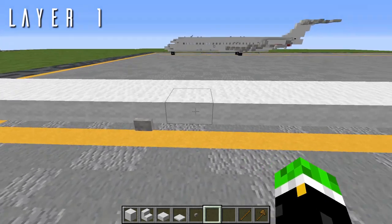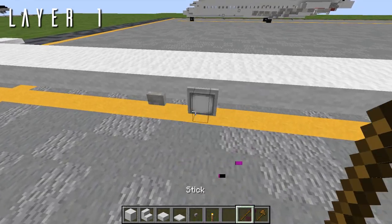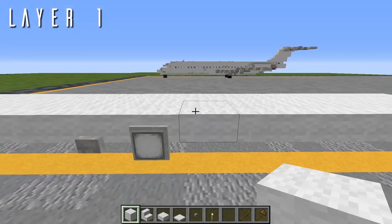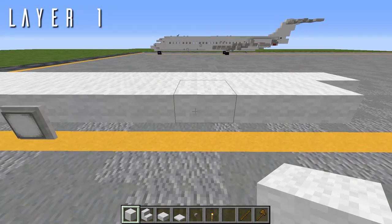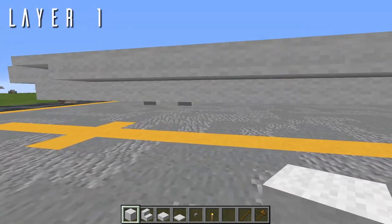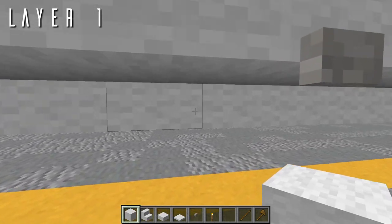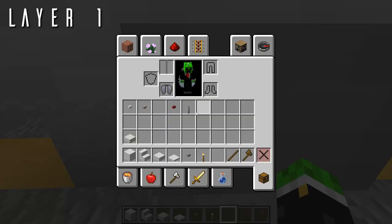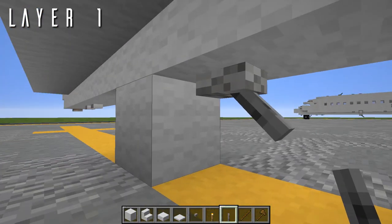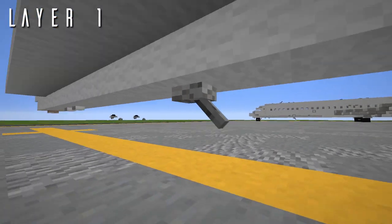On the block immediately back from the static port, grab a torch, place a temporary block out there, select and paste — this will be for a small taxi floodlight on the side of the fuselage. Next, skipping two blocks going back, on the third block we'll place another temporary block and then another stone button for a static port. And on the underside, counting five blocks back from the block with the two jungle buttons, I'll mark that off with a temporary block, grab a lever, and place that facing backwards for an antenna on the underside of the fuselage.